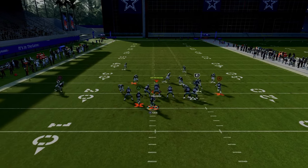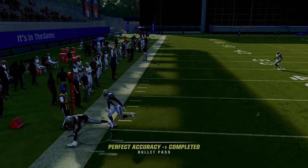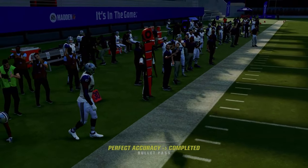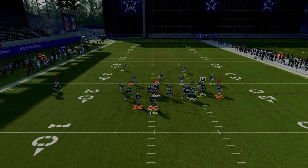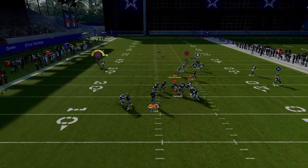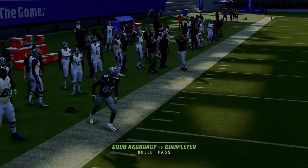The solo wide receiver side C route — you can user-catch that. If it ever looks like he's covered, try clicking onto the receiver; a lot of times it'll be wide open. Sometimes it just flat out beats man coverage to the sideline, getting separation against man coverage.